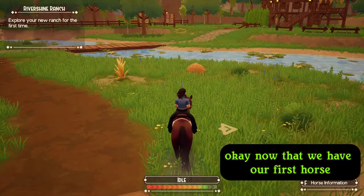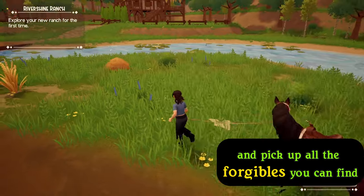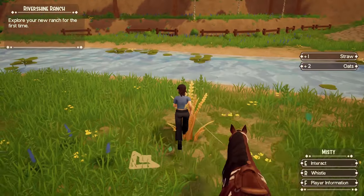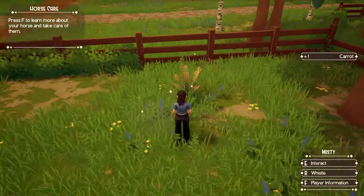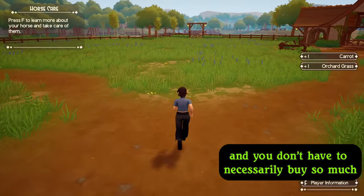Now that we have our first horse, let's go around town and your ranch and pick up all the forageables you can find. Look for oats, orchard grass, carrots, apples, and straw. These items are scattered around and can be a great source of early income. Sell almost everything you collect, but keep some straw for your stalls and a bit of oats for your horses. This will ensure your horses are well-fed, the stalls have bedding, and you still make money without having to buy so much.